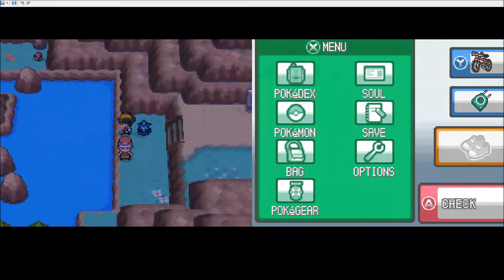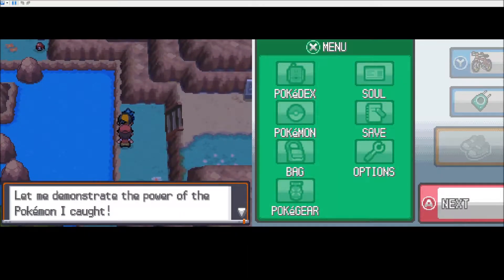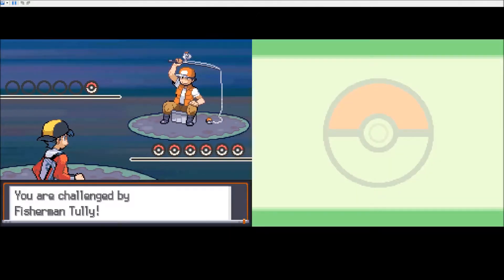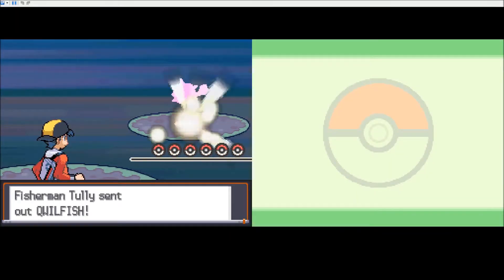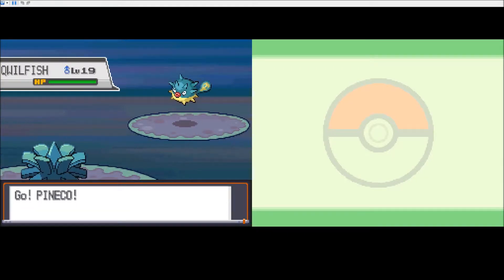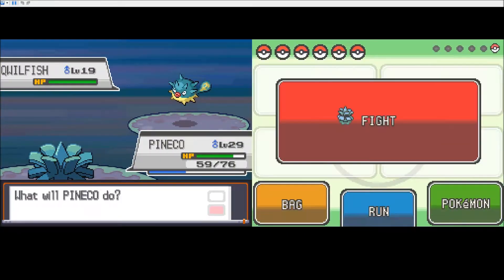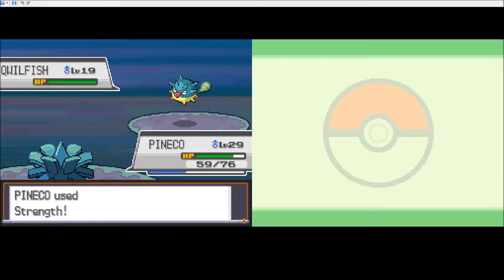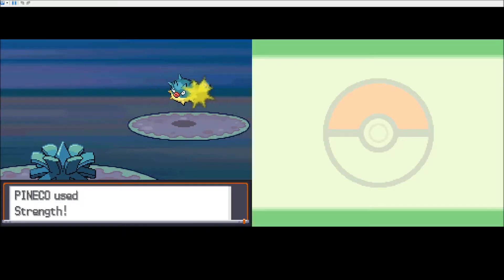Good timing. Could we have just swam across? Let me demonstrate the power of the Pokemon I caught. Swear to God, if you have a Magikarp, I'm going to freak out and tell you you're stupid. Totally. Willfish. What the shit is that? That's cool looking. Let's use strength. Really? You're pulling a Metapod? Maybe I'll say it's pulling a Kakuna. That's less fun.